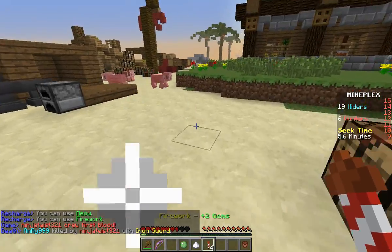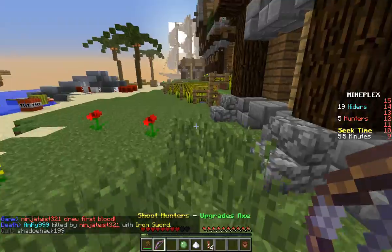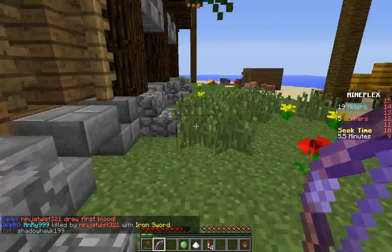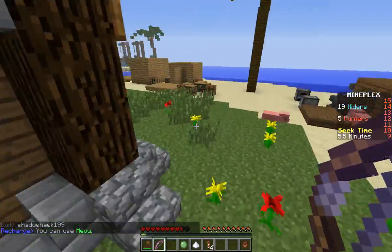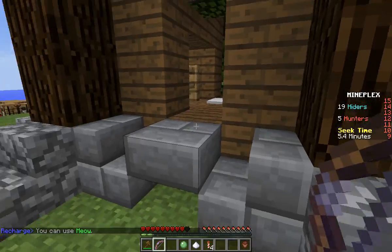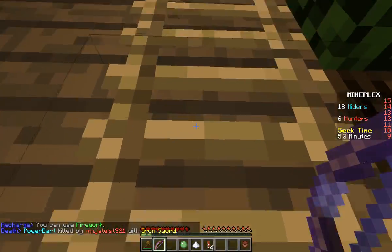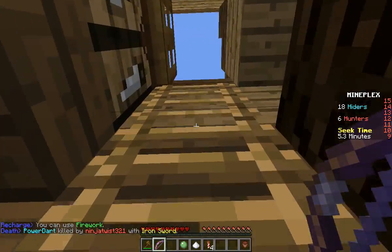You can get gems by firing fireworks and meowing — I don't get the meowing thing, but whatever. You can also troll the hunters by shooting arrows at them, and you can fight back with an axe. If you hit hunters enough times, I believe you can upgrade your axe from stone to iron to diamond.